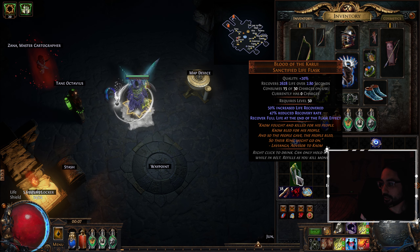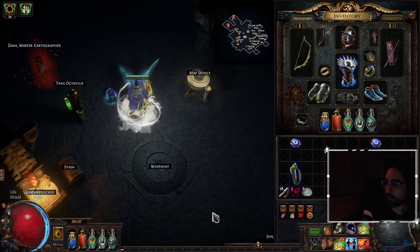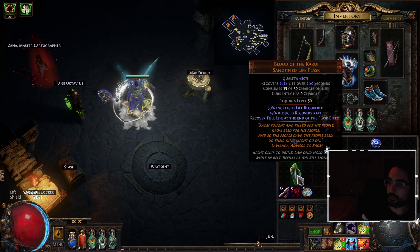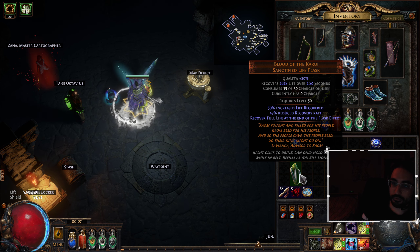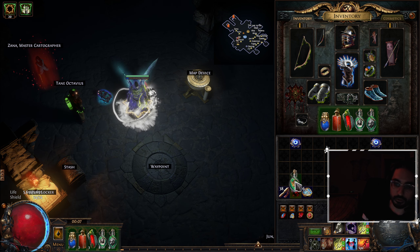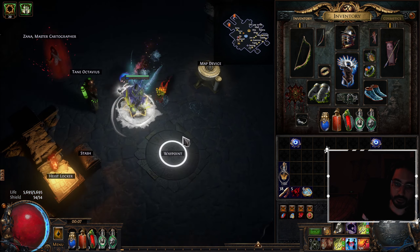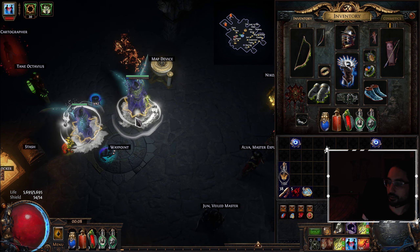And as that fight drags on, you can get more and more anxious because you're losing your Life Flasks and she keeps going in the middle and doing a new memory game. So the reason this Life Flask is good is because even if you get tagged by the cannot regen beam, you will still go to full life at the end of the Flask effect. You can use this twice — it has 30 charges and it only uses 15. So I would definitely use that. I'm taking off my Quicksilver, but we'll be using our movement skills to tag the areas of the memory game instead.